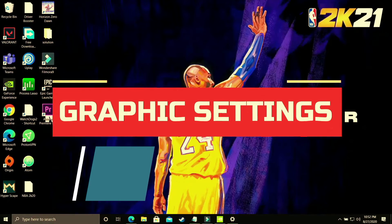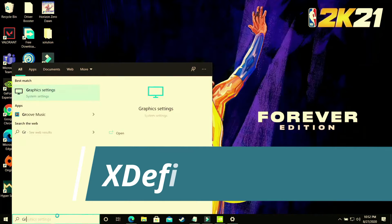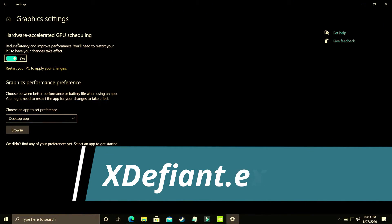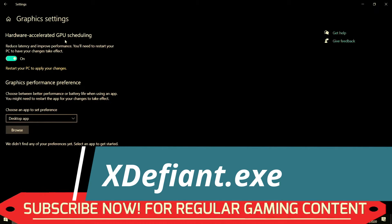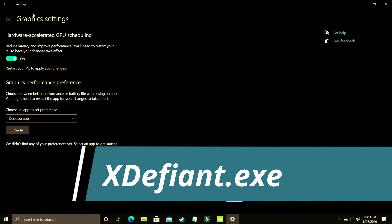This step is again a really important one. What you have to do is change graphic settings. On your Windows 10 PC, search for 'graphic settings' and go to that option. As you can see, you'll find Hardware Accelerated GPU Scheduling — you just have to turn it on. By default it is off, and you have to restart your PC to apply the changes. But if you are using an earlier version of Windows 10 or Windows 7, you won't have this option. In the upcoming steps I'll show you how to manually change these settings for your Nvidia or AMD graphic card.